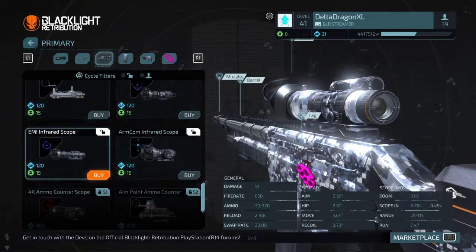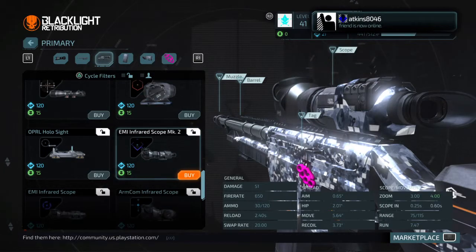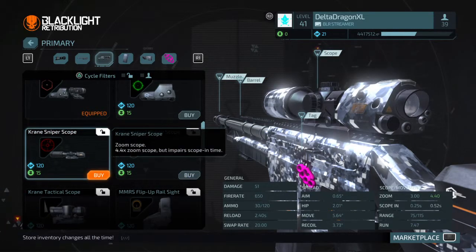If you're not the greatest with aiming, I would say probably the ARMCOM infraid sight. Or if you're going for more of a long range, as this gun is designed to do, an EMI infraid sight. And if you don't want to use those infraid sights, then use the Crane Sniper Scope if you want long range and you're good at hipfire — trust me, I used to be in love with this thing.